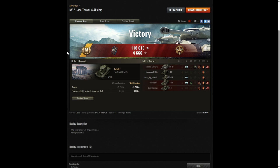Here are the end-of-battle stats. That was an Ace Tanker game for hoti89 in the KV-2. He managed to get a Fire for Effect for doing more damage than the hit points of his own vehicle, as well as a High Caliber for dealing the most damage in the game overall and at least 20% of the enemy hit pool.